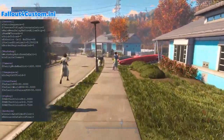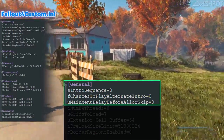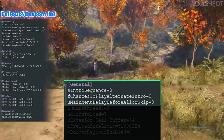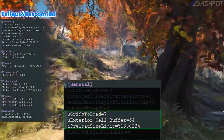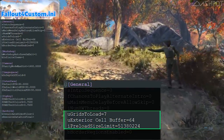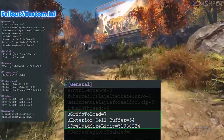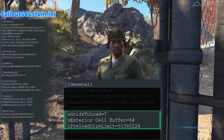Up first is the custom INI file. The first change is for myself — it removes the introduction movie that plays at the start of the game, so I can get right to the menu and get into the game. I have increased the grids from 5 to 7, which will allow us to see a bit farther with better detail. I'm a little worried about our frame rate once we get into the city, but if we run into problems I'll course correct to fix that.